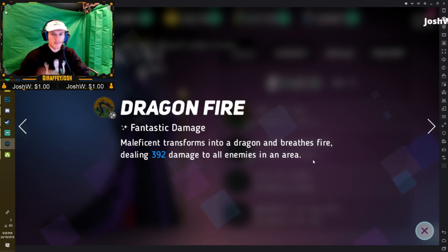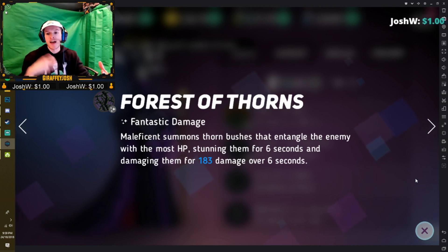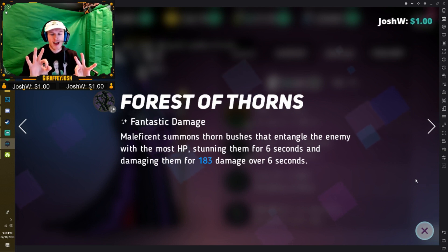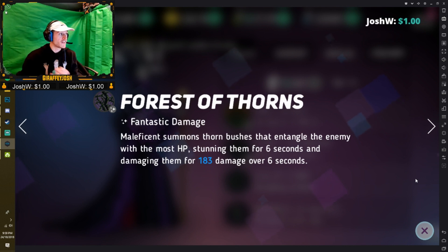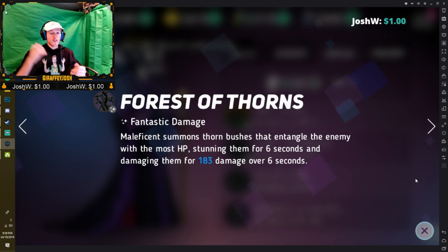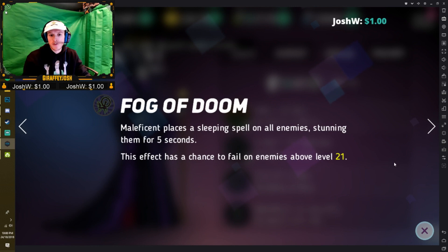Then we go over to the second skill, Forest of Thorns. It summons thorn bushes that entangle the enemy with the most HP, stunning them for six seconds and damaging them for 180 damage over time. I've seen this in action — she brings up the thorns, they're stunned, and the damage drains as the thorns hit them. Six seconds is a long time, and tick damage every second on top of that is really good.